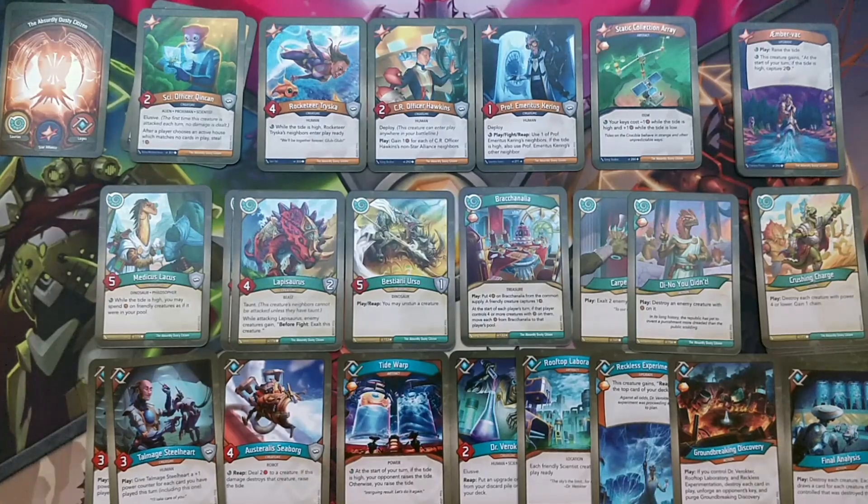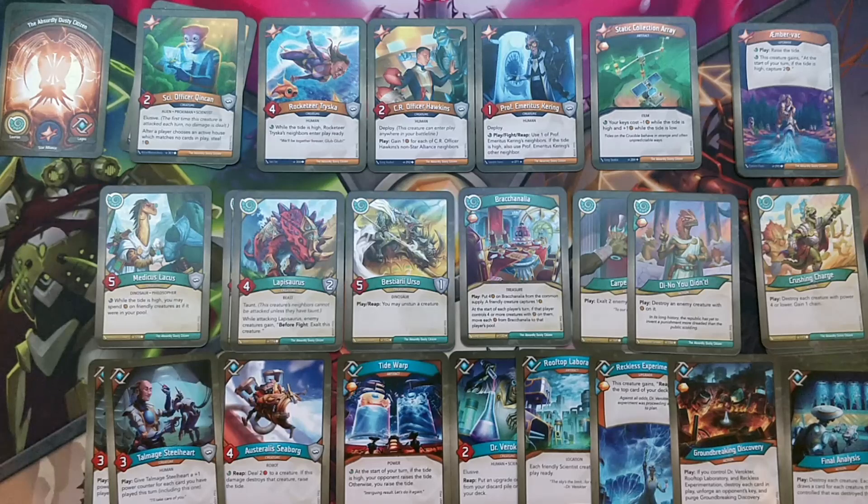Looking at the key parts of this deck, we have two copies of Science Officer Kinkian for those extra steals - house-calling dependent amber control. Rocketeer Triska, CR Officer Hawkins, and Professor Emeritus Kering all work in the same way, depending on neighbors. And finally, Static Collision Array - it's helpful when you have the tide and hurts you when you lose the tide. I don't like the double-edged items; it keeps the game balanced but it's not as overpowered obviously. Ember Back is also one of the important cards that help you affect the tide.